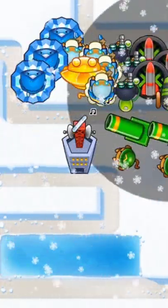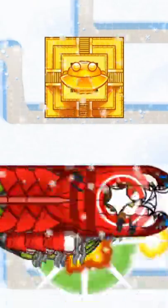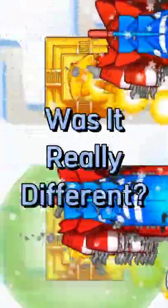Now to actually get the VTSG ability, you actually need to get a specialty building for the super monkey, aka the super monkey villa. But this part is where I got confused. I wanted to compare the two temples to see if it actually made a difference. However, I watched the two videos and realized that they're doing the exact same amount of damage. What do you guys think?